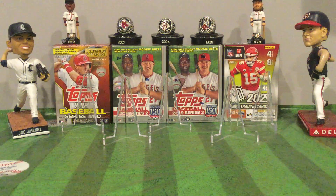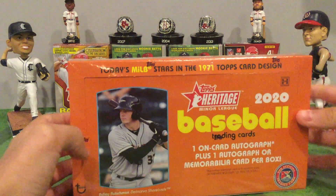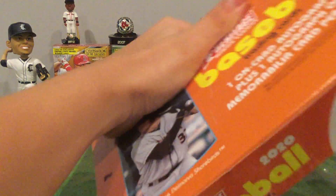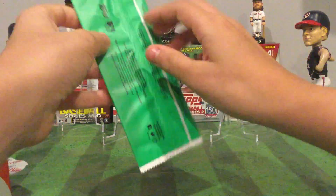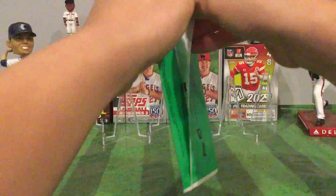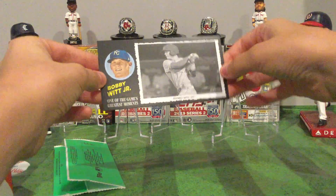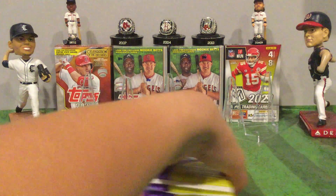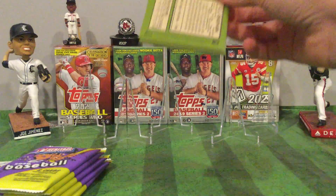I also got a box of 2020 Topps Heritage Minor League, so we're gonna rip this open in today's video. This has one autograph and one box topper — I'll go ahead and open that first. It's a Bobby Witt Jr.! That's pretty cool, it's a good card. Okay, 18 packs — basically the same style as regular Heritage, just minor leaguers. Let's get into this!